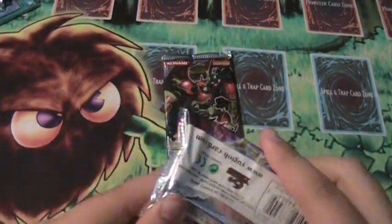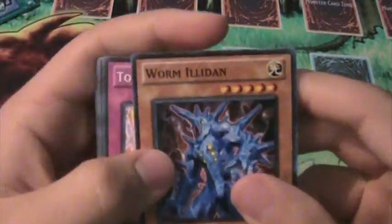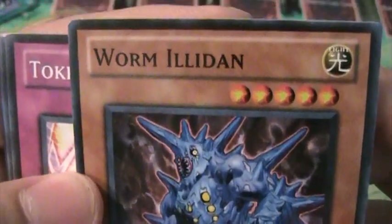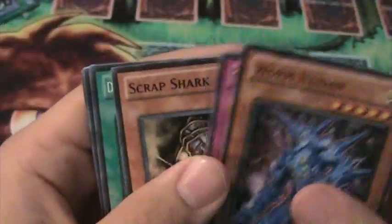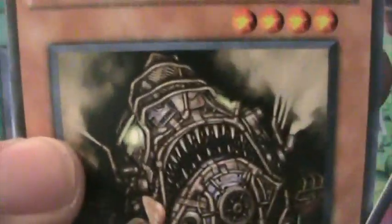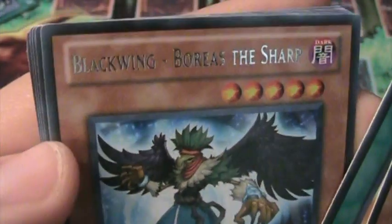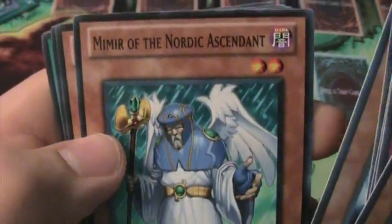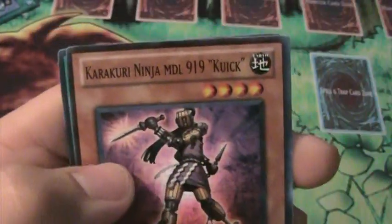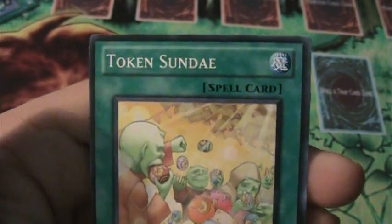Next Storm of Ragnarok pack — and I don't know if you guys have noticed my awesome Kuriboh right there. We have a Worm Illidan, Token Stampede, Scrap Shark, Divine Wind of Mist Valley, and a rare Boreas the Sharp. And another Nordic card, Hourglass of Courage, Karakuri — nice, I actually played that deck. And Token Sunday again.